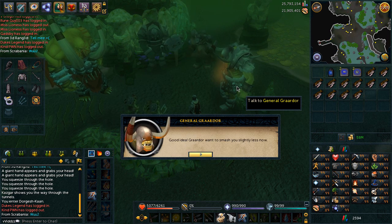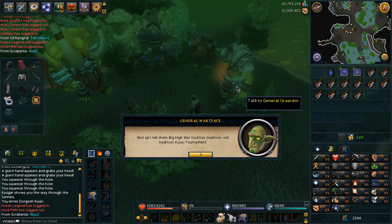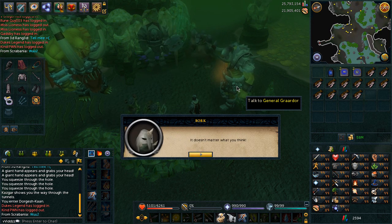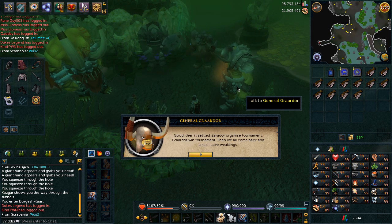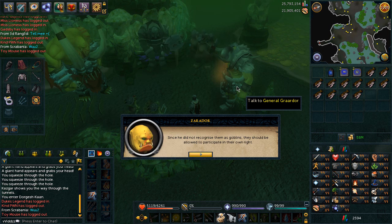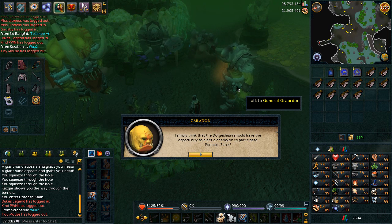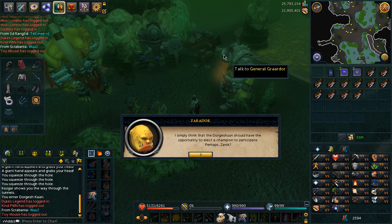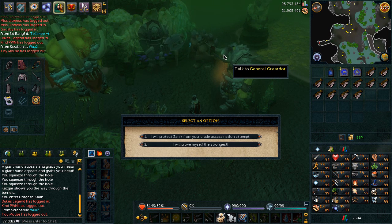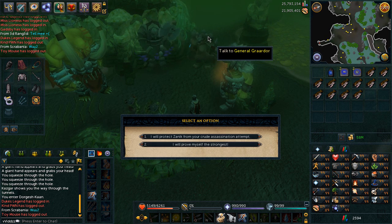Make sure you scroll through all of these options to complete the quest. Choose more options and keep scrolling through the text unless you want to read it — it's quite an interesting story so be sure to read it if you're interested. You'll meet Zarador, and if you don't know where Zarador is, he's north of Falador as well, which I'll be showing you very shortly.